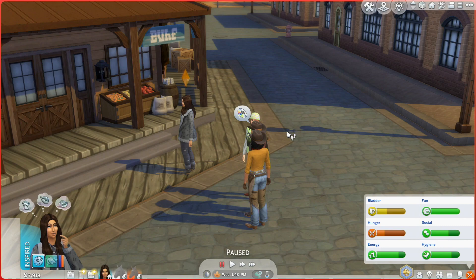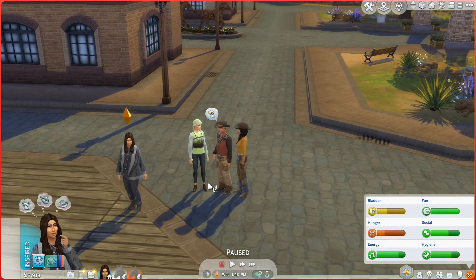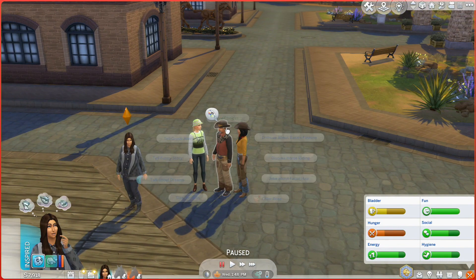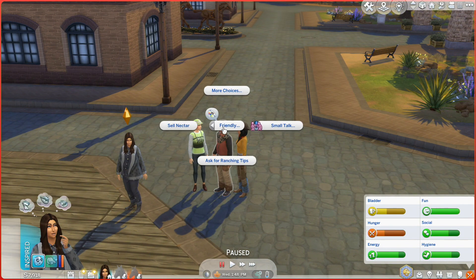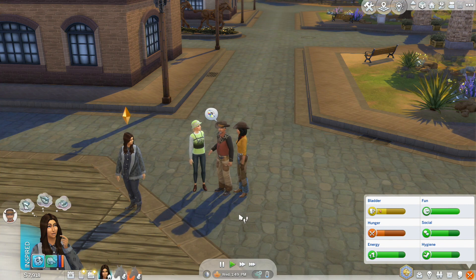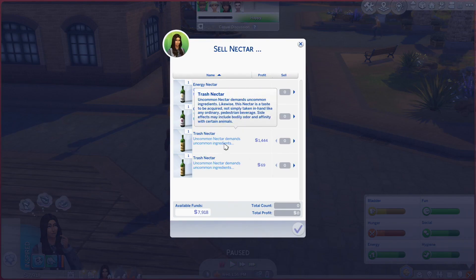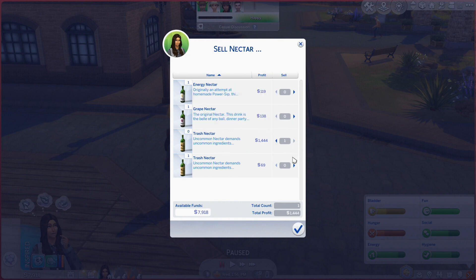Hey everybody, welcome back to another episode of Sims 4 Horse Ranch. Last episode we left off trying to sell our nectar — didn't know how, I just needed to press a couple more buttons. But here we go, we can sell our nectar to the Mysterious Rancher. Because it's uncommon, he's not gonna give us as much, but this is how we do it.